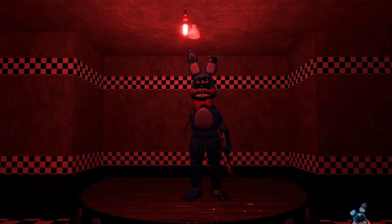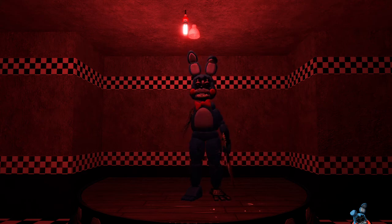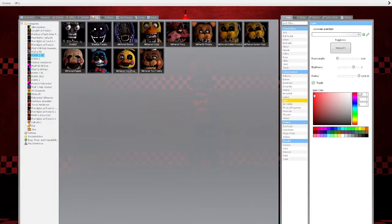Withered Toy Bonnie — 'You stole my face and I'm here to take it back — and my arm!' Let's see what he's got. Right-click — nothing. Control — office pose. That's pretty weird that they only have those. Now withered Puppet.